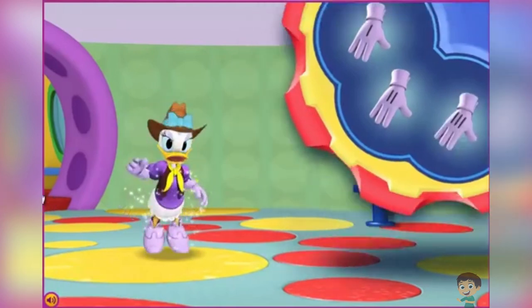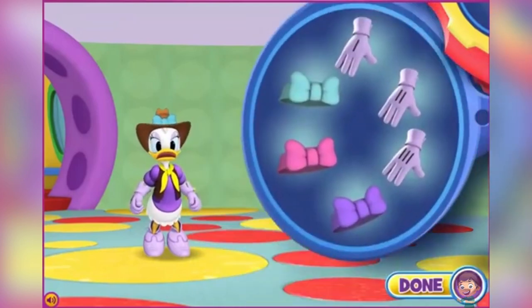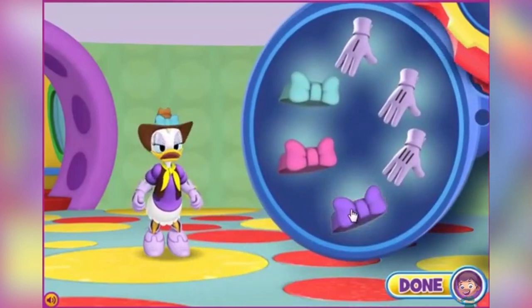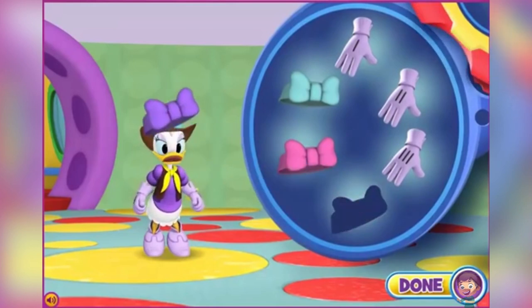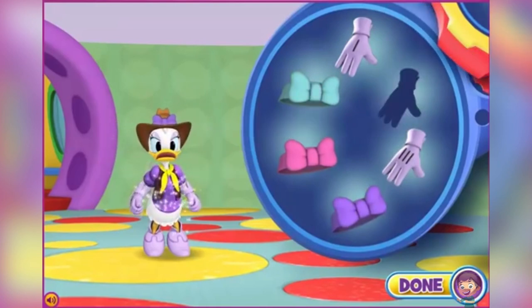You're really good at this! Please change the color of Daisy's bow and choose your favorite gloves! When you're finished, click the Done button and help another one of our friends get ready! You did it! Nice work!